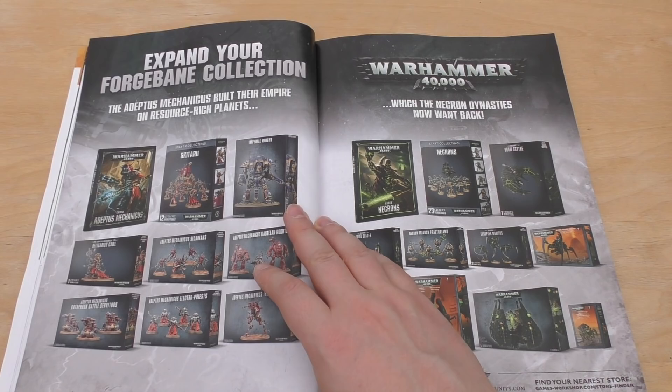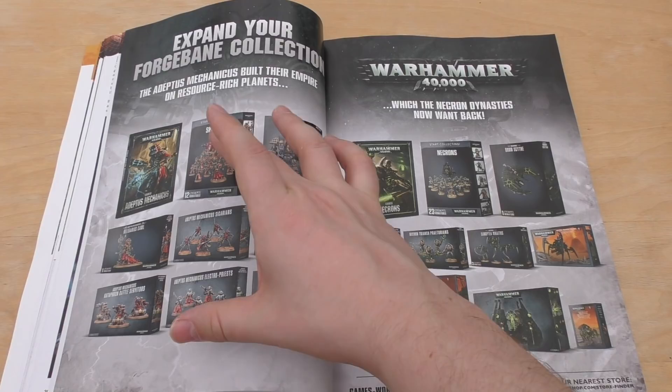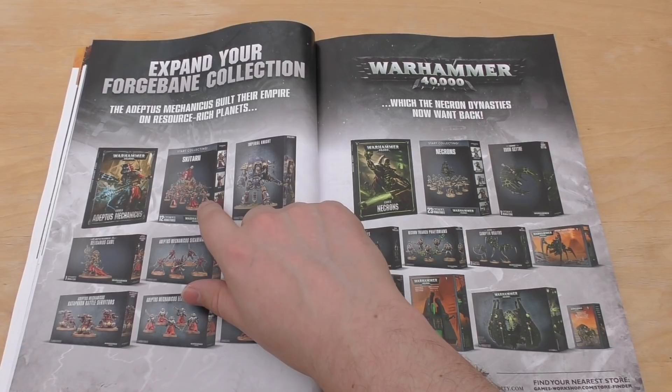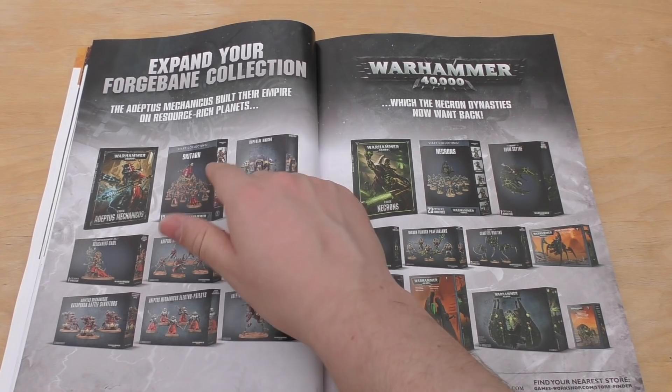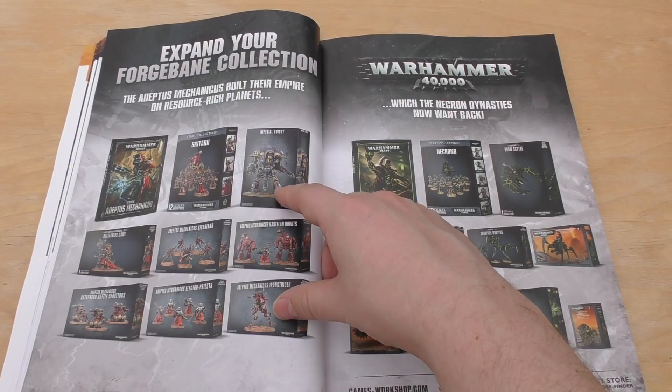Expand your Forgebane collection. I'm really pleased they're doing this and expanding on it — I really like to see these kinds of things where they've brought out an expansion set and then showcase some of the other box sets in the armies for you to expand. You've got some here for the Adeptus Mechanicus. That is an amazing Start Collecting set because it's got the Onager on there, Skitarii Rangers or Vanguard, and that amazing Tech Priest. It's a shame they're showing the old Imperial Knight — I would have preferred the newer one.